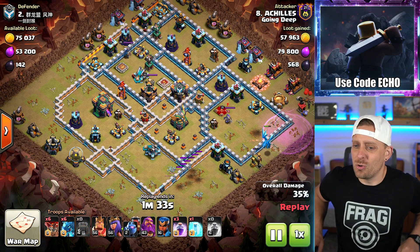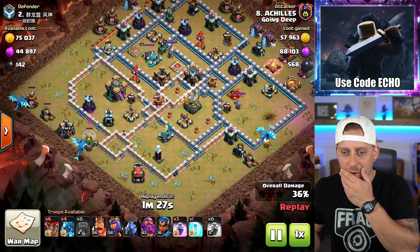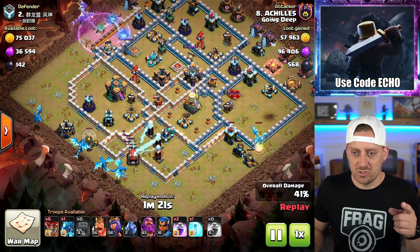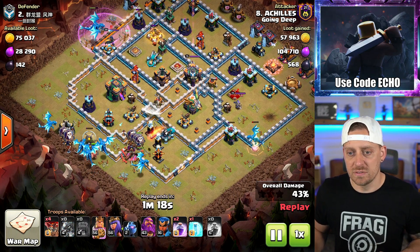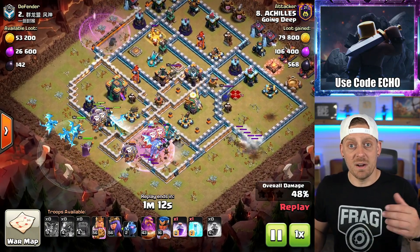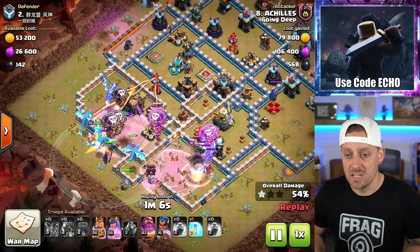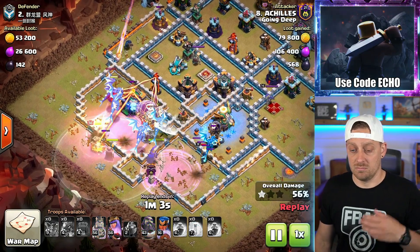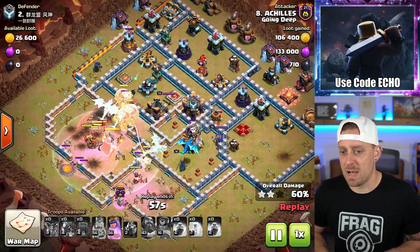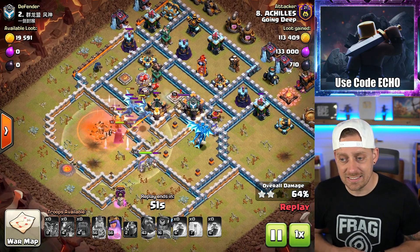He's narrowing down the base right now. He used three Rage Spells and a Wall Wrecker. Why not a Log Launcher? I would have rather seen a Stone Slammer or a Log Launcher — even a Blimp would be better than what that Wall Wrecker did. The Wall Wrecker did absolutely nothing for the attacker — may as well have gone in with no siege whatsoever. Good job with the Grand Warden's ability going through; we saw the Champion's ability being popped as well. The Wall Wrecker opened up one tier of wall just to allow the heroes in at least.